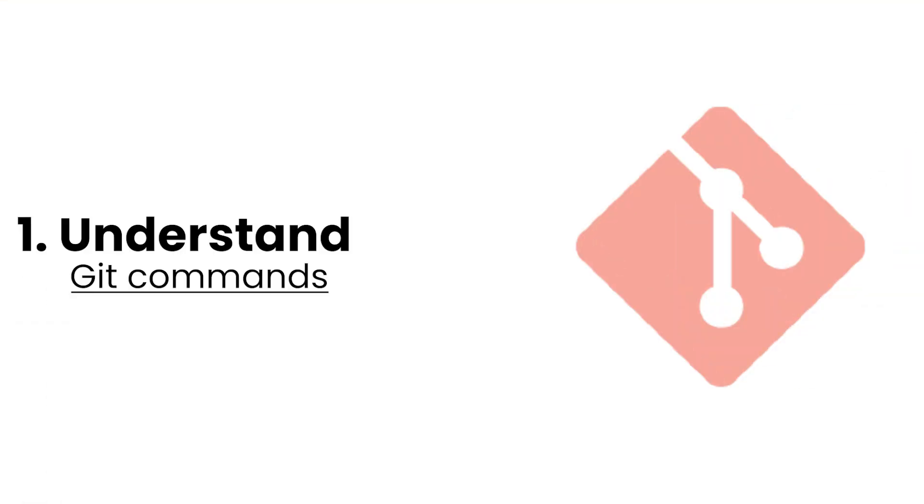Getting your very first job is the hardest — everything else gets better once you have some experience. So definitely stick to the end of the video if you're looking to get your first role. Without wasting any more time, let's get started. Point number one: you have to know Git. Git is very important for you as a developer in an engineering team.